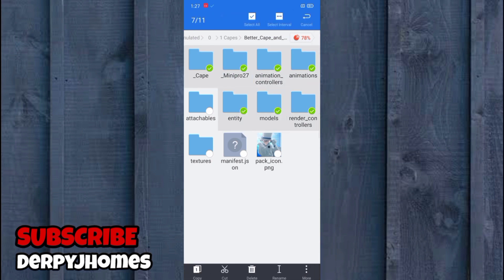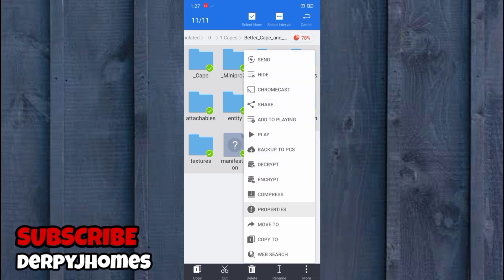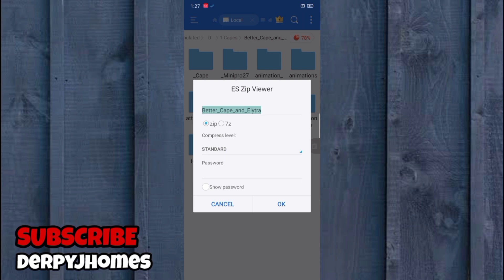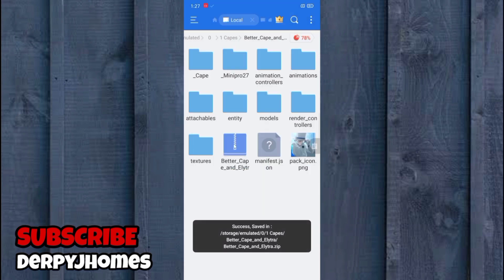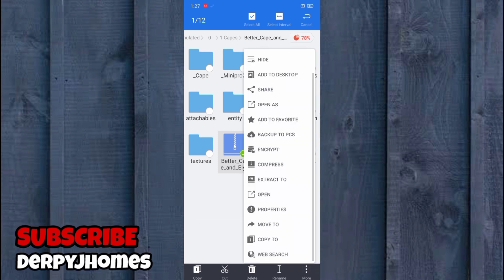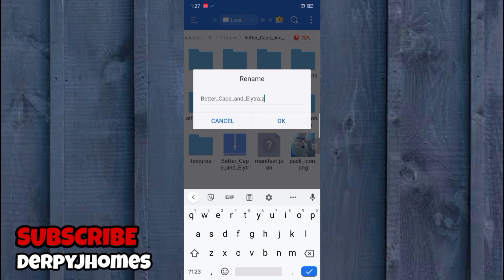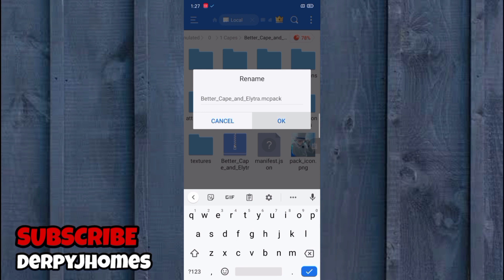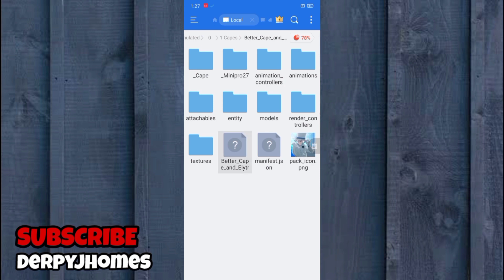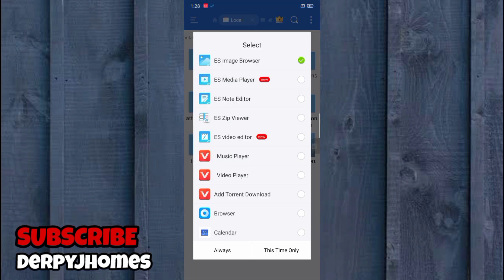Check all of the files, then click the three dots again and select Compress. Click Compress and then type the filename ending in .zip, then hit OK. Once you've compressed all the folders into a zip file, hold the zip file again and rename it — change the .zip extension to .mcpack. Hit OK and you now have the .mcpack file ready.